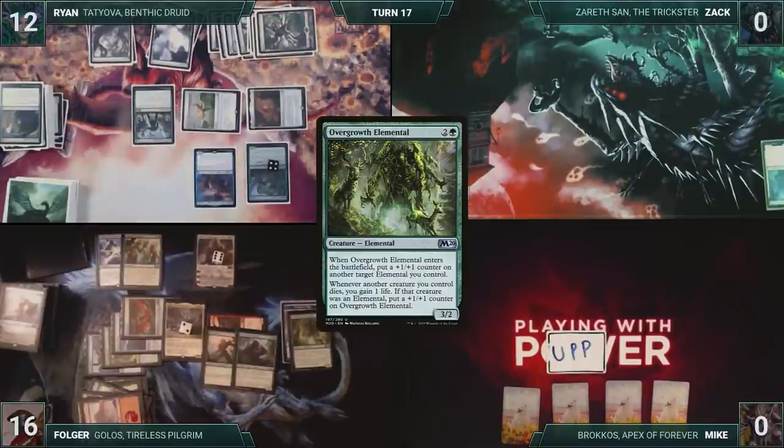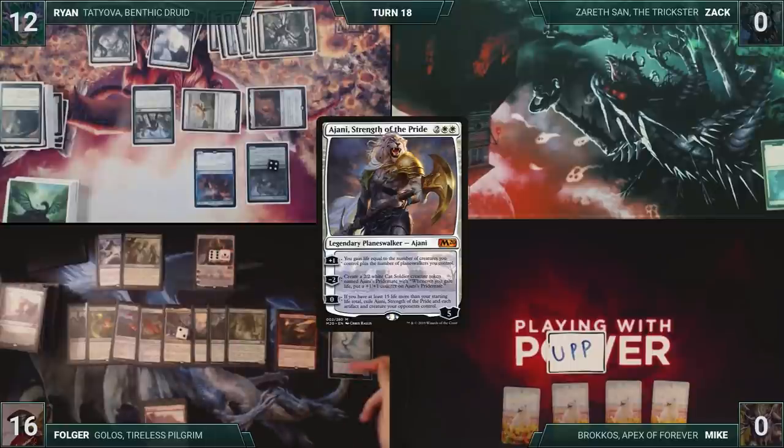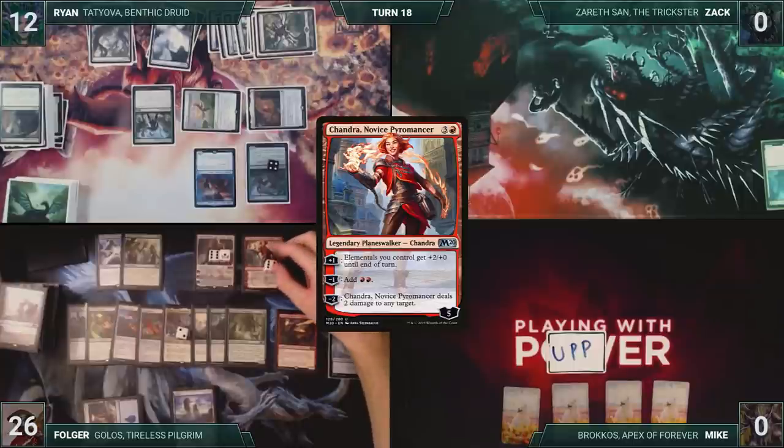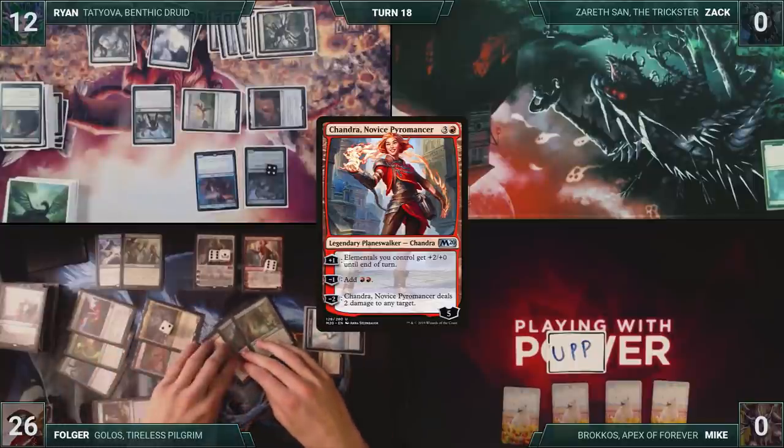Then the turn moves to Folger. Folger draws and then activates Ajani's first ability, gaining ten life. He casts Chandra, Novice Pyromancer. He activates Chandra's first ability, giving all of his Elementals plus two and plus zero until end of turn. Folger moves to combat, swings with the team, and wins the game.